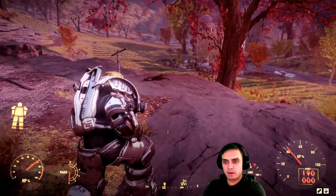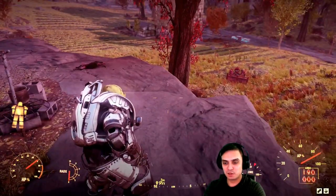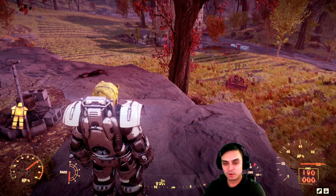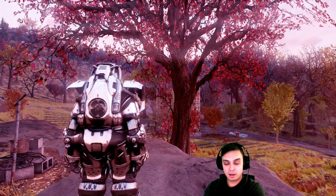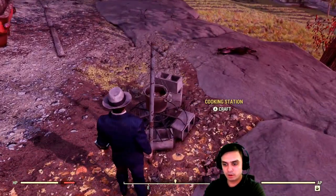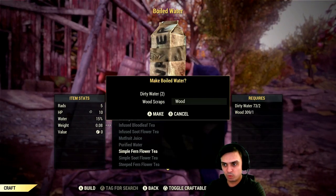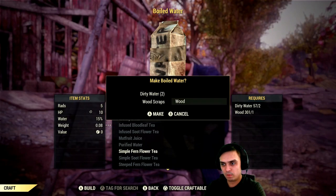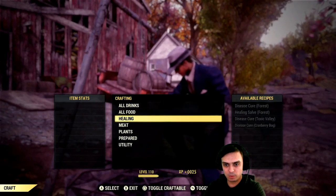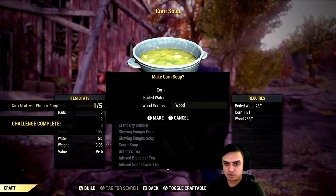For the final challenge, I came here to pick up some corn so I can cook, and I noticed there is a cooking station here. So you don't even have to go back to your camp. As long as you have your water with you, exit the power armor and it should count. Go over here, craft, then make drinks, then mix boiled water, just make some. Then if we go plants — bam bam — there you go. Easy.